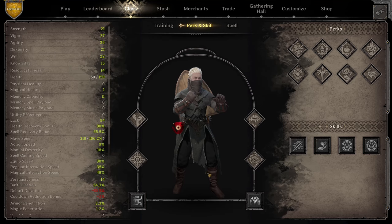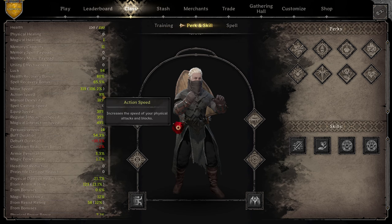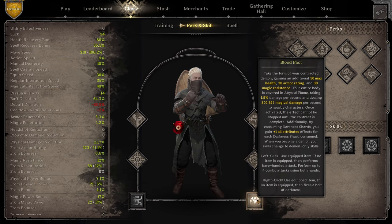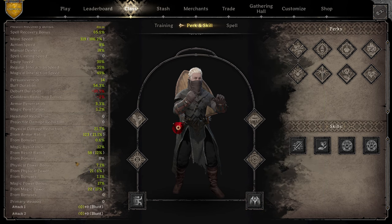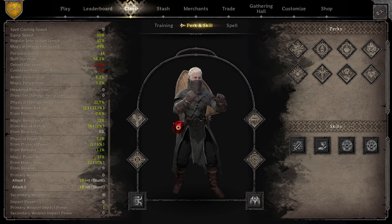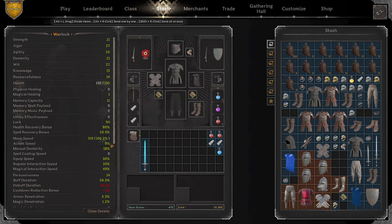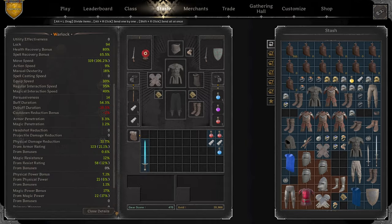Checking out the stats: we've got 150 health, going up to 200 in Demon Form. 106.2% Movement Speed, 9% Action Speed, 21% Physical Damage Reduction, 12% Magic Resist — both going up because of Anti-Magic and the Blood Pact giving us 30 Armor and 30 Magic Resist. We have 7.1% Physical Damage Bonus and 17% Magic Power. We're sitting at 54.3% Buff Duration without weapons out, and over 60% with weapons out. This is pretty much a complete build.